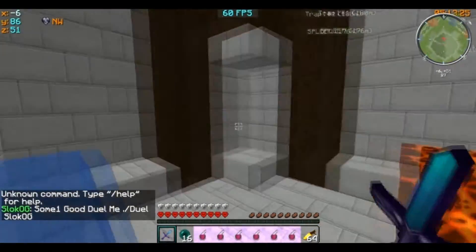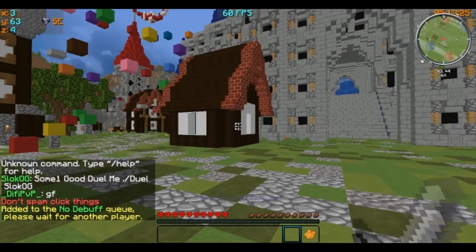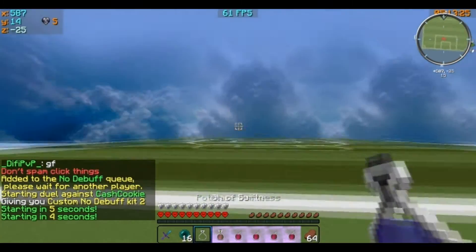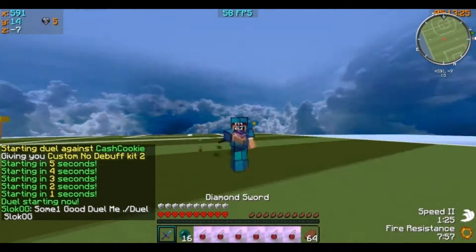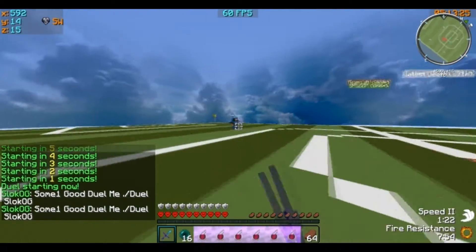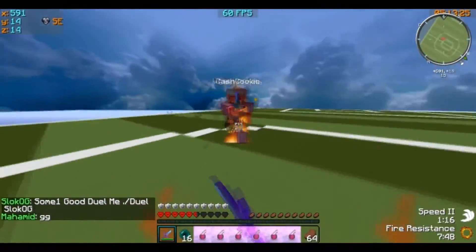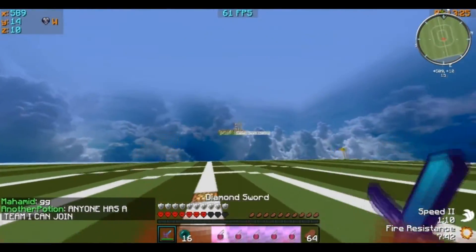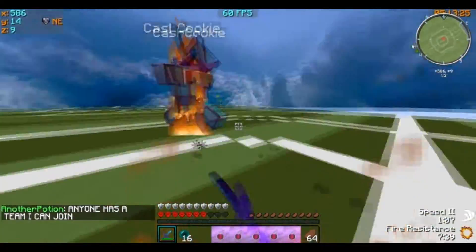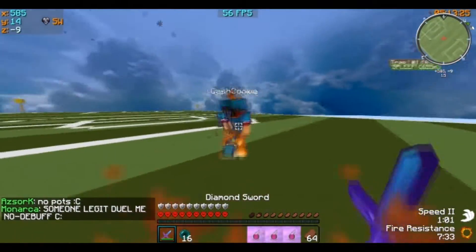I'll just get into a duel real quick. Here's the sky — it's a pretty nice sky. I don't think there's clear glass in this pack; I just have clear glass overlay on. Here's the particles if you guys were wondering — they go really well with the pack in my opinion, so that's why I chose these.